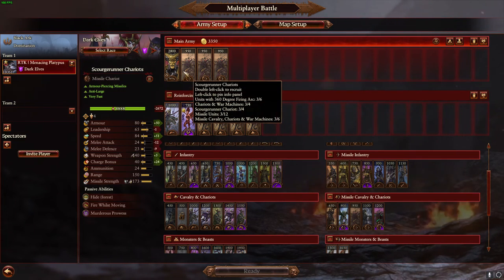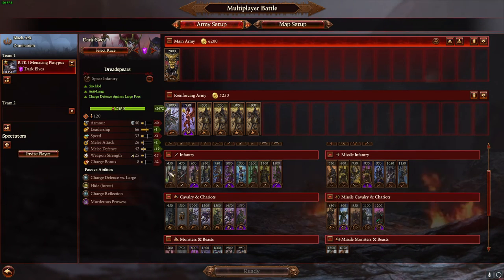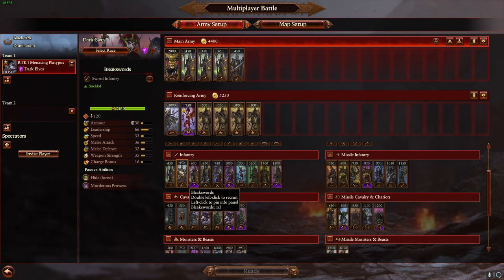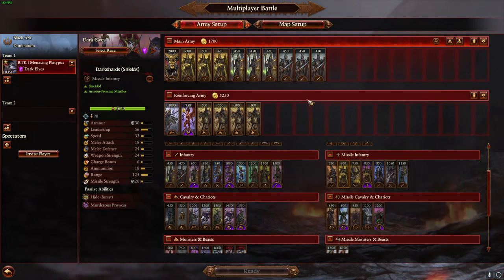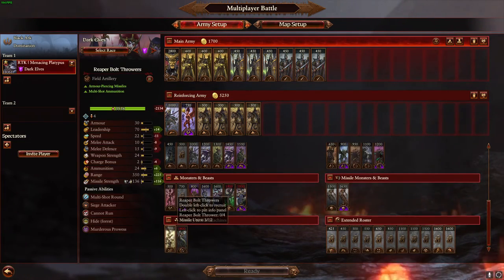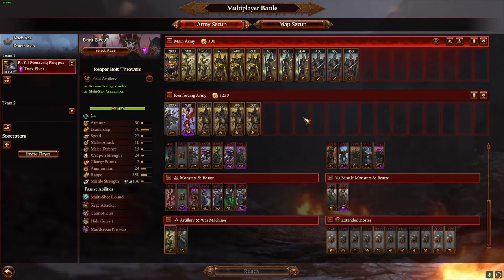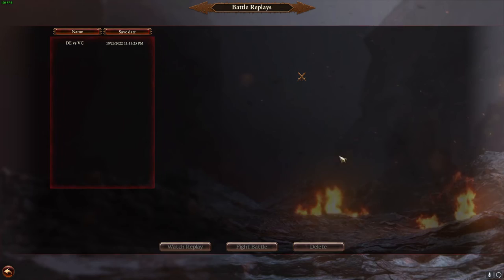The other option is a more standard missile build, where you take a frontline of infantry backed up by some Dark Shards with cavalry in the reinforcements to peel things off. You force the enemy to come to you, shoot their pieces while peeling your missile units, and maybe bring some bolt throwers to shoot enemy artillery. Let's see what these styles look like — I have a couple of replays prepared so we can see them in action.